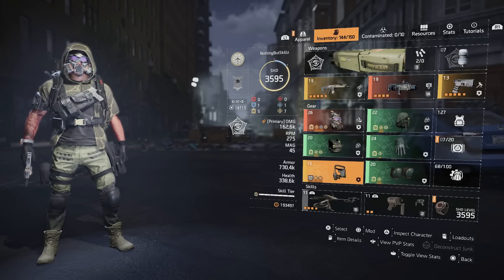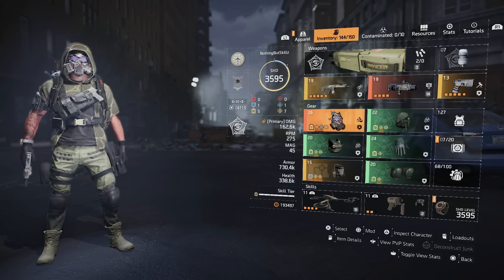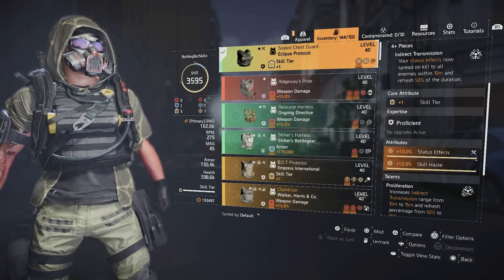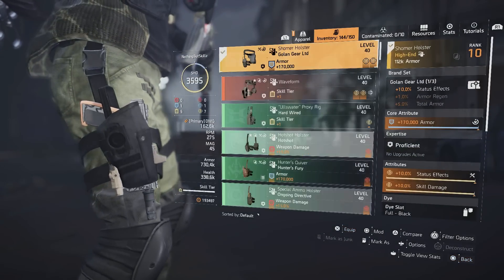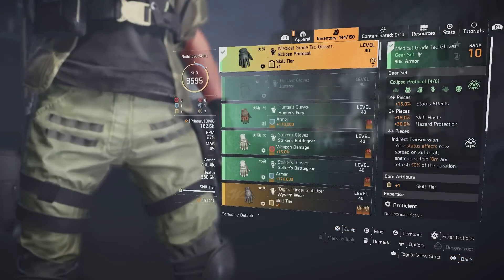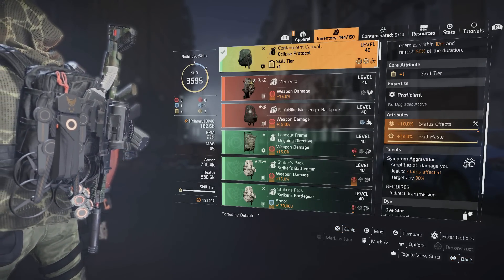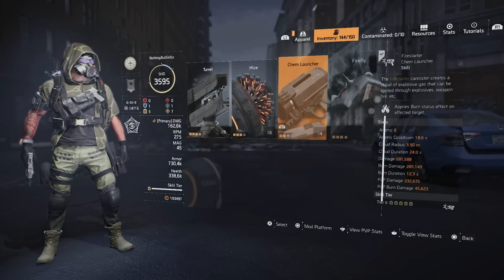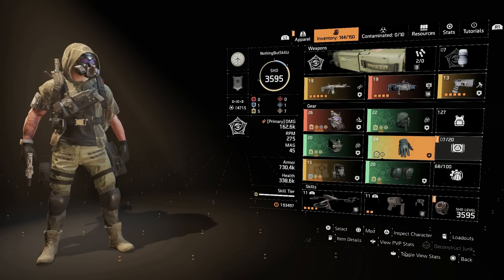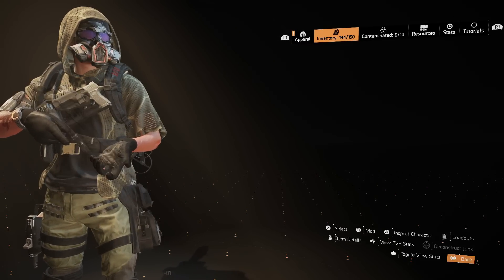The build uses the Technician specialization for extra skill damage. It's a four-piece Eclipse with the Golden Gear holster and the Vial mask. Weapons don't matter because we're using the pistol directive. For the Vial mask, you want skill haste on it. For Eclipse, status effects on everything with the skill haste mod where you can. For the Golden Gear piece you can run one armor since you have Skill Tier 1 from Technician. Run the striker drone, chem launcher, burn strength mod, and plus-one ammo.